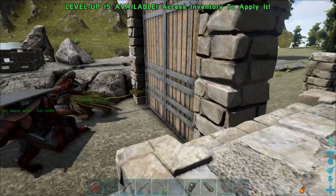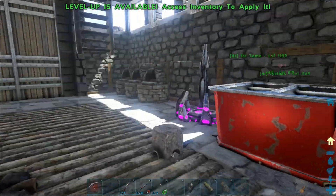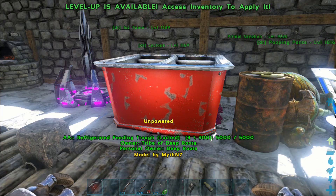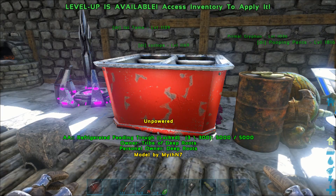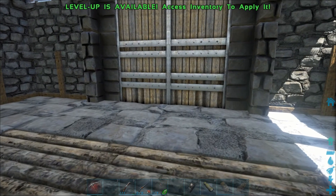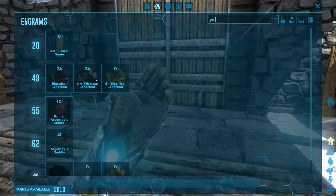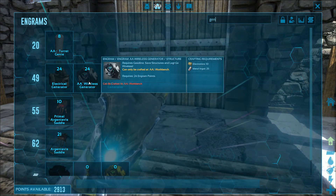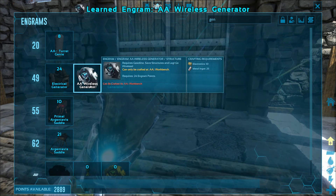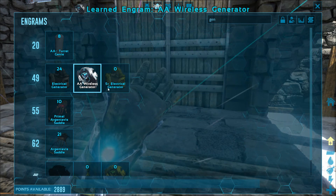Spread them out evenly to your crop plots — still pretty awesome. This thing is unpowered, so we need to work on getting a generator. Let's put that on the list while we're waiting for Pugnacia dinosaurs to spawn in. Let's learn the engram — the AA Wireless Generator is awesome because it doesn't require electrical wires, so that's the one we're going with.